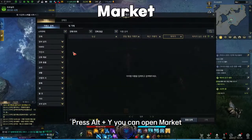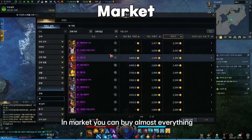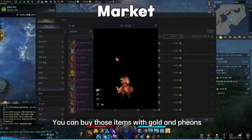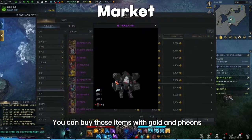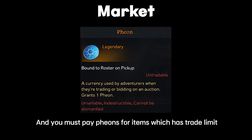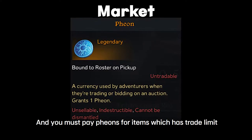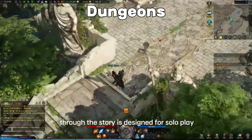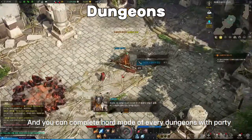Press Alt+Y to open the auction house, where you can buy almost everything. Items are purchased with gold and pheons. Gold is the main currency for the auction house, and you must pay pheons for items that have a trade limit.